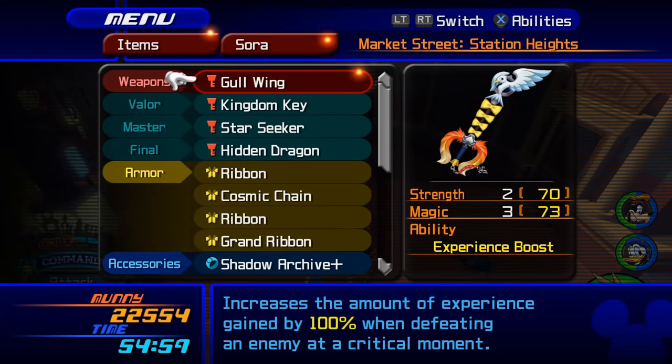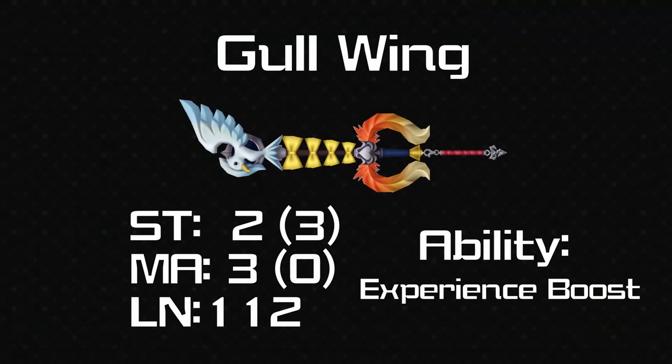Now we're at the midpoint of the game and the keyblades come thick and fast after this. We start off with the Gullwing, which is given to you by — well — the Gullwings. It's very imaginatively named. This is the only keyblade in KH2 that had its raw stats changed in Final Mix — now it's plus 2 strength and plus 3 magic, but originally it was plus 3 strength and 0 magic. They boosted it up a bit because the stats were pretty poor beforehand.